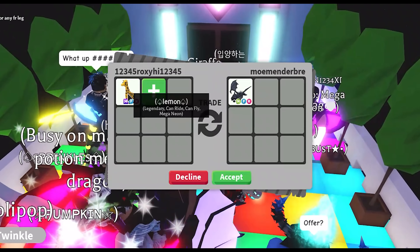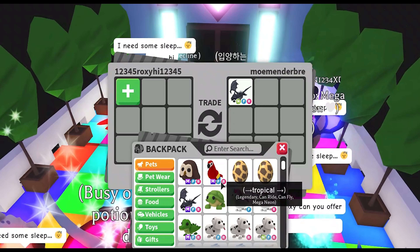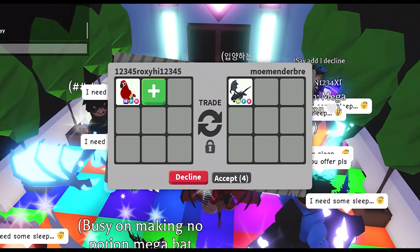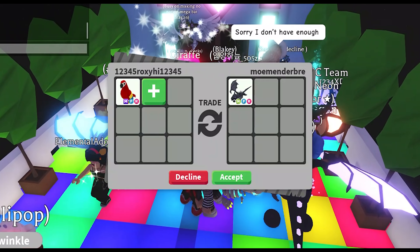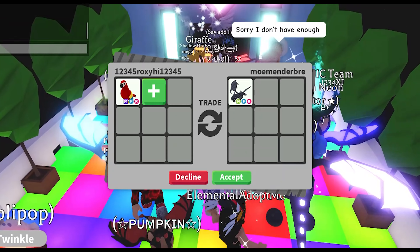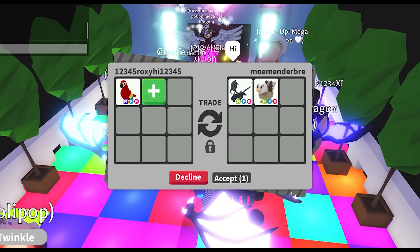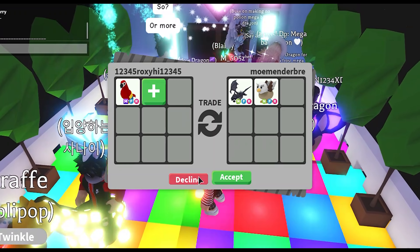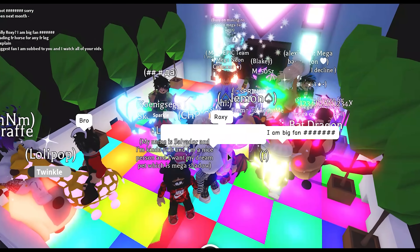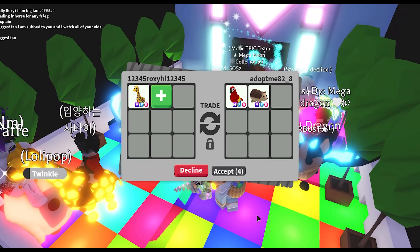Hello there, Momentary_Deborah! They added the neon fly ride shadow dragon. I'm going to see what I can offer on my mega neon parrot. They're just offering a neon shadow dragon — and they also added a neon fly ride griffin. I think griffins are adorable; they give me a Hufflepuff vibe for some reason.